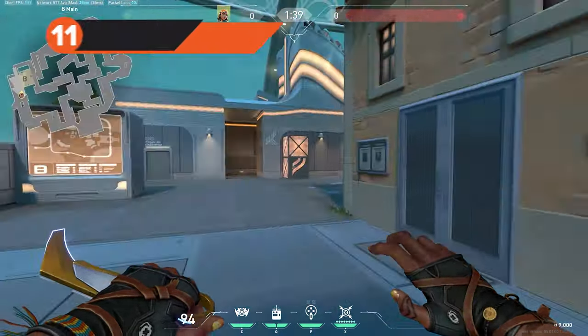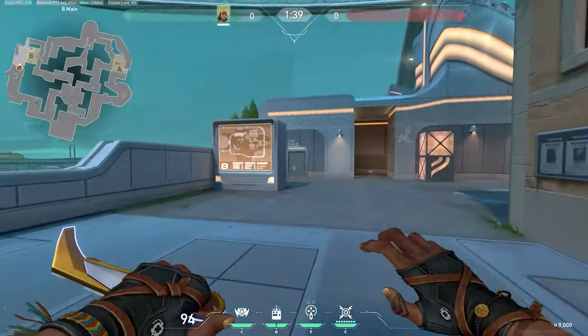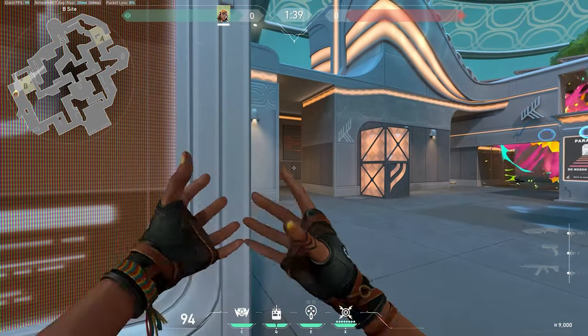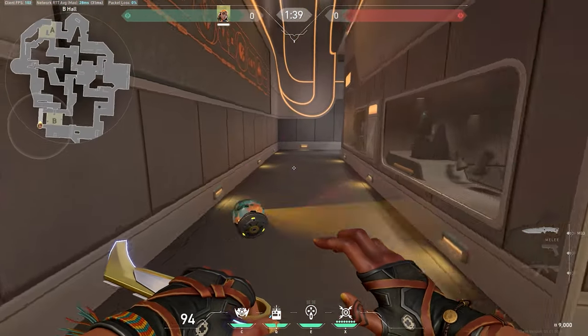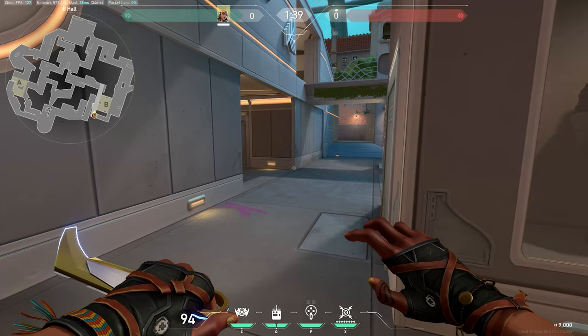This last attacking B site lineup is for B hall and B tower, aka B heaven. Stand near the bottom of B main, just in the middle of the line with the pillar. Throw your paint shells into B heaven to begin. Then stand against the right side of B screen and aim at the wall in the back of B hall, then throw your boom bot. It will bounce all the way down B hall, clearing the whole area for you.